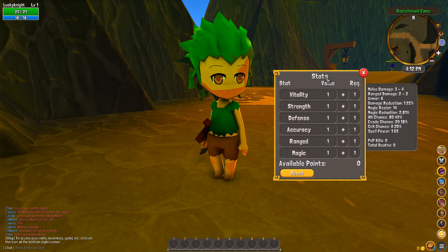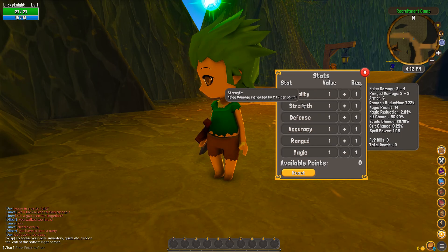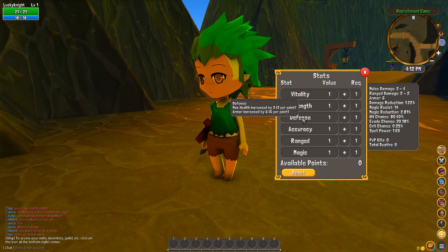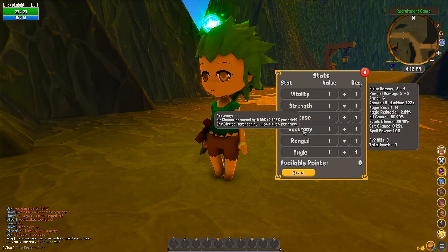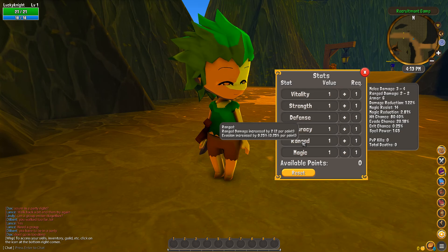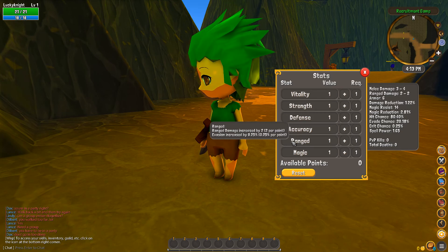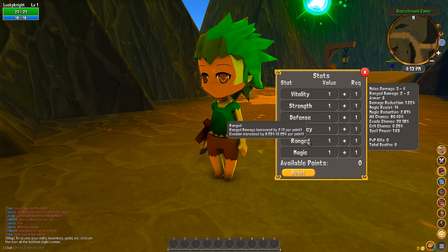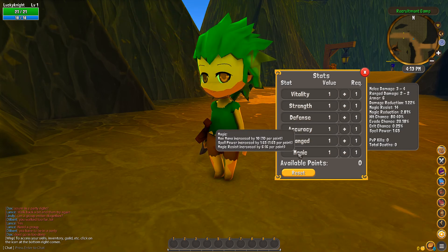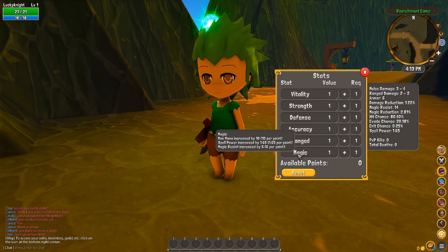The stats menu: Vitality increases max health by 10. Strength increases melee damage by 2. Defense increases max health by 3 and armor by 6. Accuracy increases hit chance and critical chance. Rage damage increased by 2. Evasion increased by 0.5 — so that might be more like agility than your ranged stat. Magic covers maximum mana, spell power, and magic resistance.